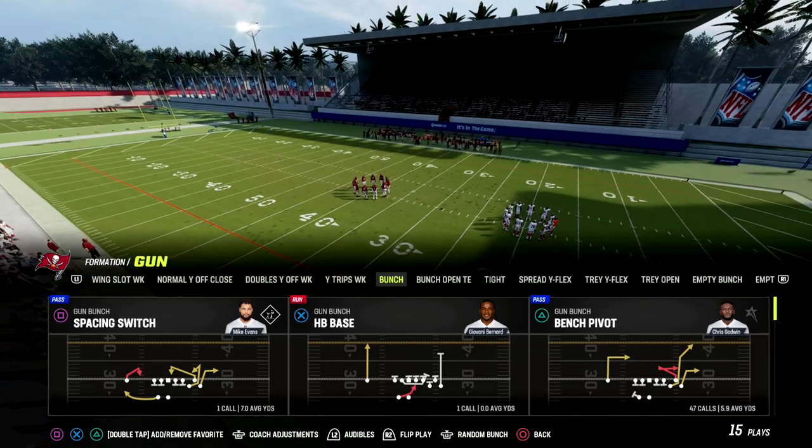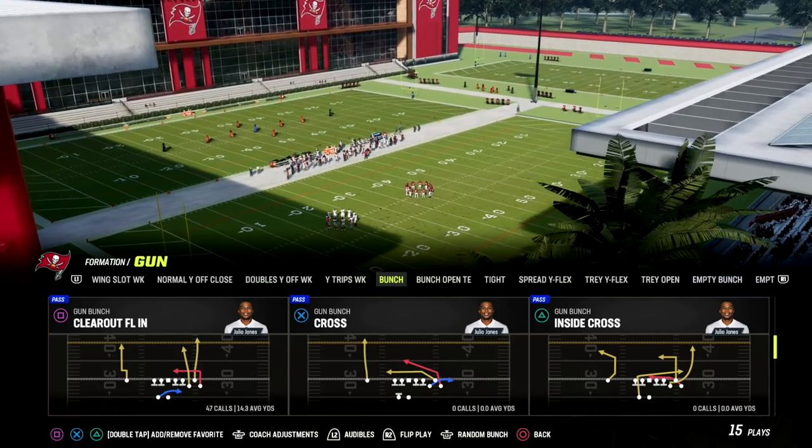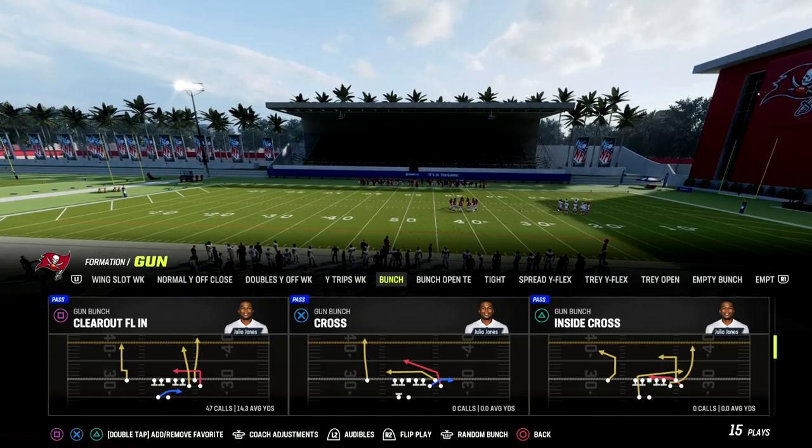You can also see some of this out of nickel three-three. I think this is the best play to bomb cover four in the game. It is out of gun bunch — clear out FLN is the play. We are in the Washington offensive playbook.